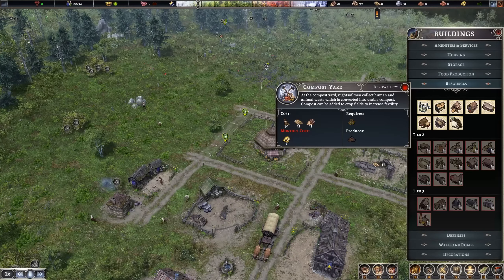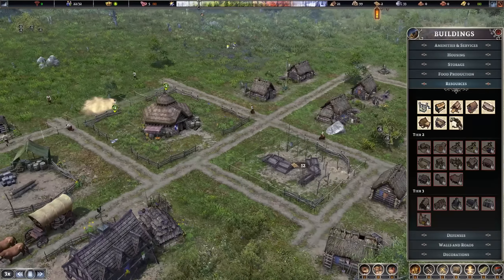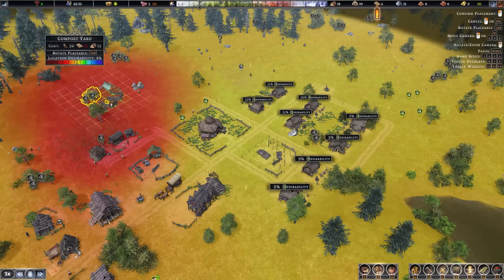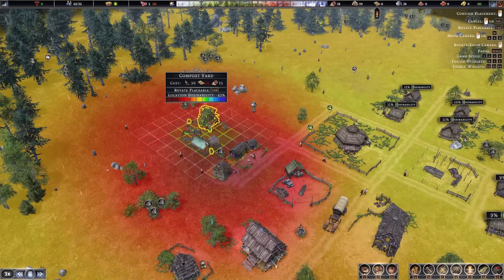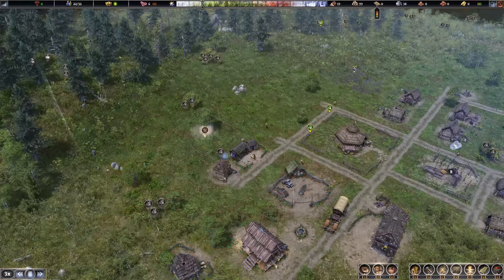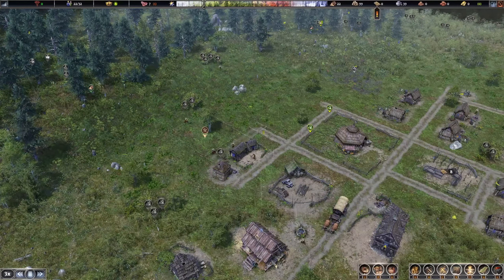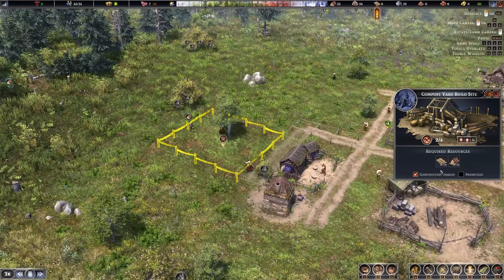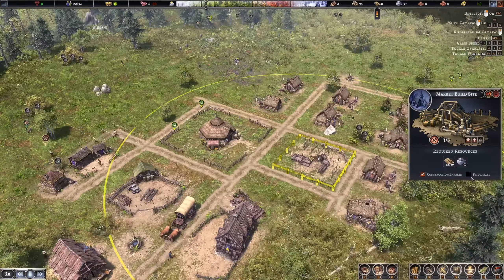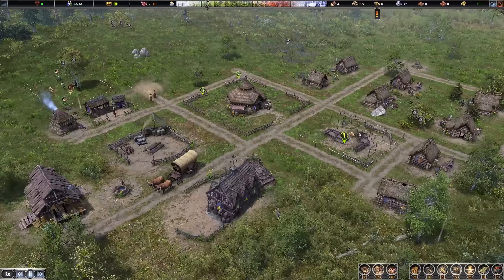Let's build the compost yard. It costs four gold, so I need to wait for the market to finish. The desirability impact is really problematic with this building, so I'll place it close to my firewood splitter and smokehouse — keeping the ugly buildings together so they don't disturb anyone else. The roads can go here and it's close enough to the homes. The priority lies with the market first, so the gold generated will go straight into my compost yard.